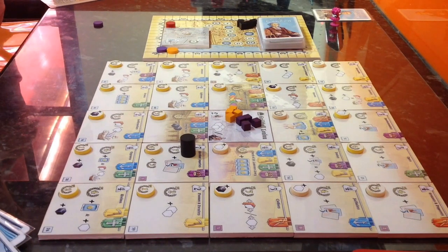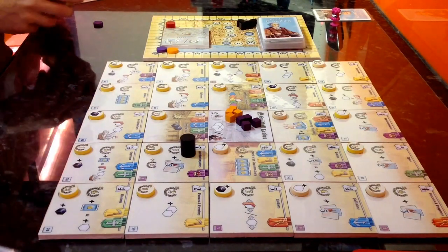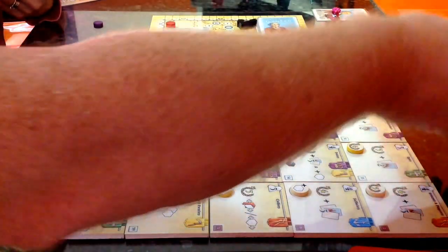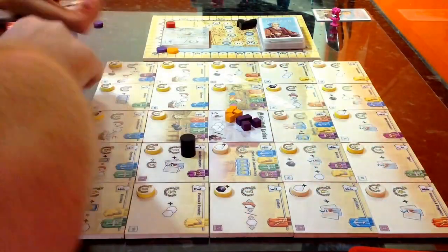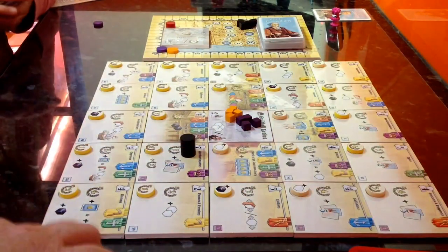Right, here we go — Guilds of London gameplay starts. In the interest of fairness we'll roll the dice to see who goes first. I've got four, Donna's got one, so I'll be going first.